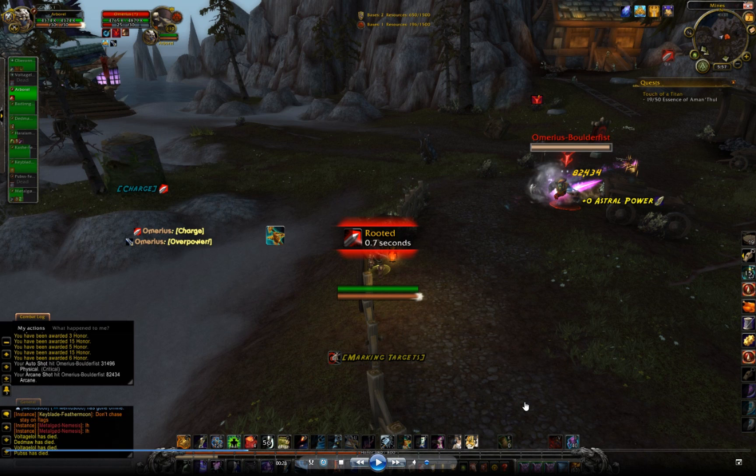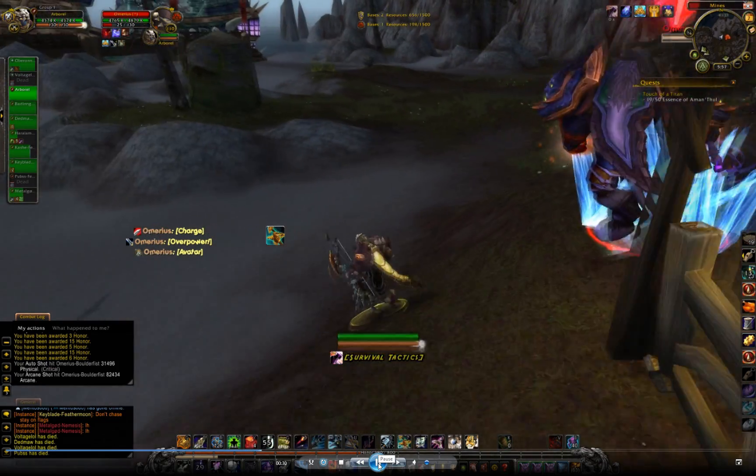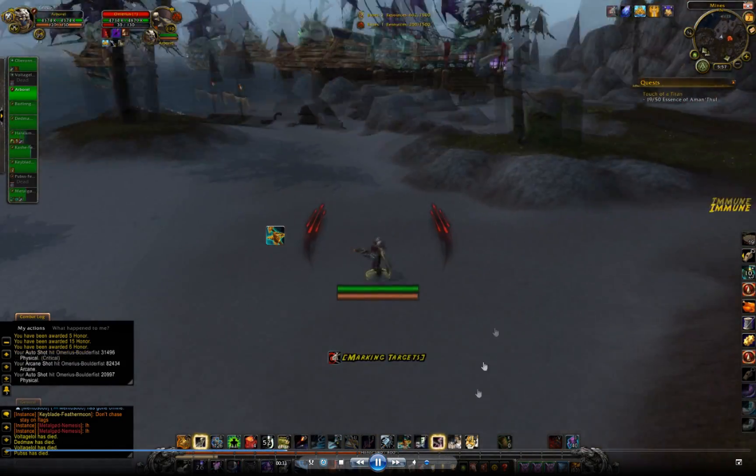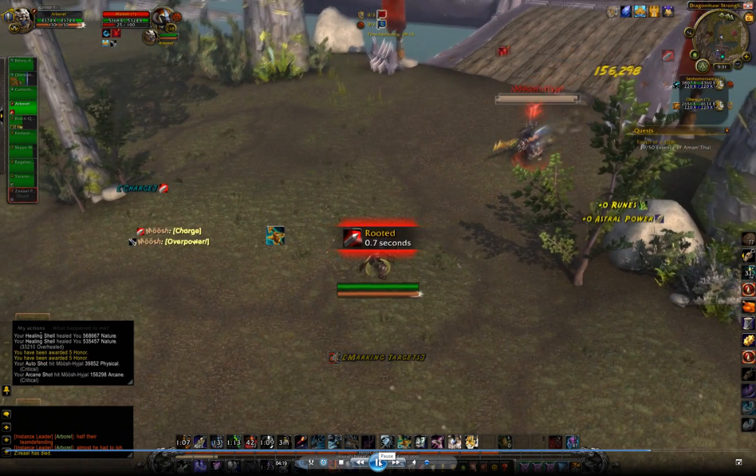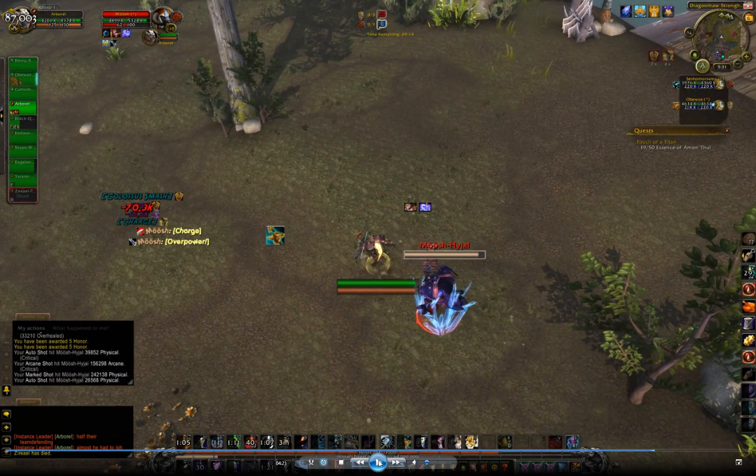Same warrior again, just to show I do this fairly consistently. There's the charge root — I feign and trap him before he's able to connect, and I'm not snared. Now it's not always possible to feign the charge to avoid the snare. In this case coming off a fight I have a bunch of abilities on cooldown, so here I'm going to take the charge and get snared because feign is not available. I still trap him but if you look over here on the right you can see I do have the charge snare this time.